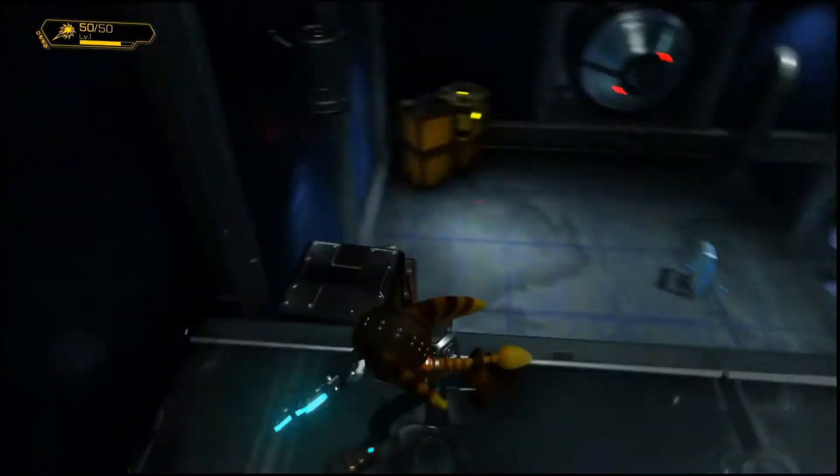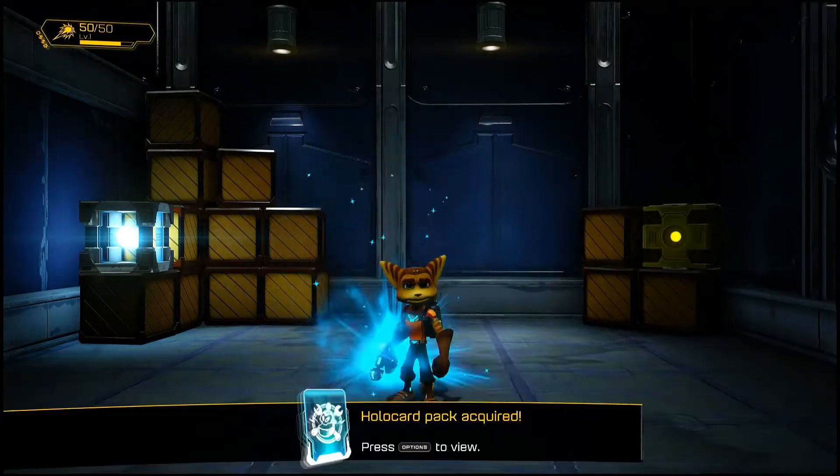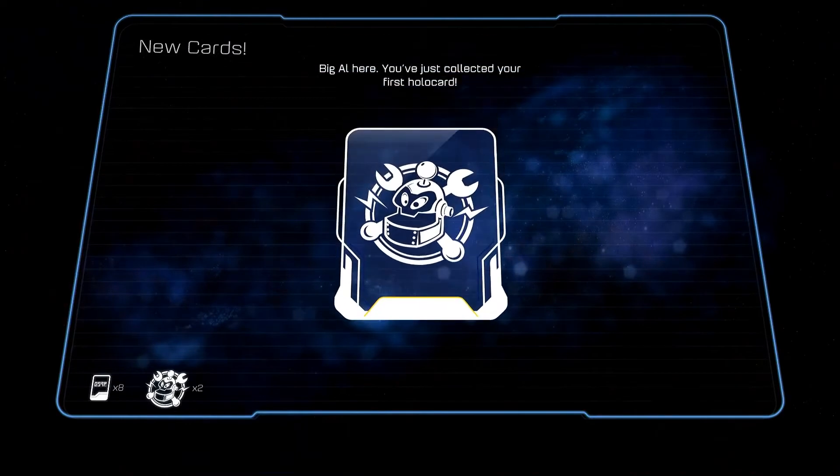Before we progress, let's see what's up here. Oh, there's a holocard pack! You can get holocards by defeating enemies, or you can explore secret areas to find packs of three. Your goal is to complete a whole set of holocards.